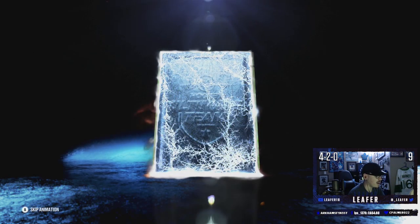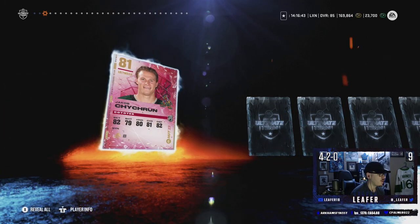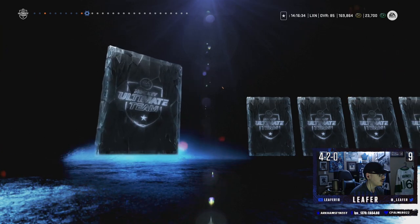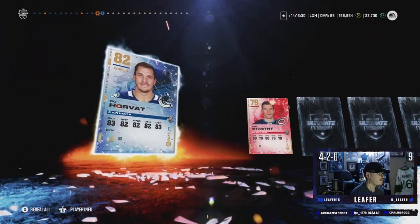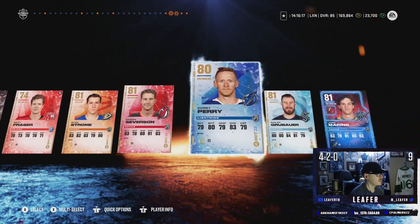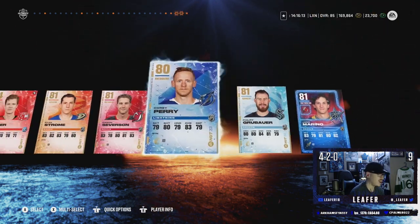I'm tempted to skip the pack but I'm not going to, because if I pull a purple I want to see it. Jacob Chychrun — one of our 81-pluses. Mario Ferraro. These packs are just so big which takes a lot to open. Thomas Tatar, Lucas Raymond, Bo Horvath — not too bad. We'll skip the rest. Strom. Primetime Marino — he might go for something, probably not, but okay.